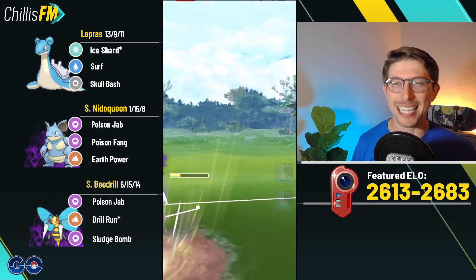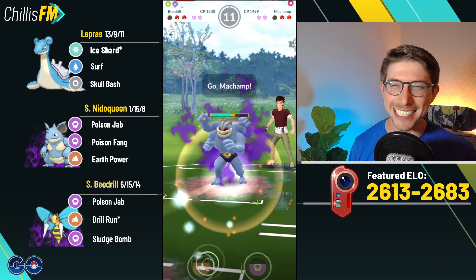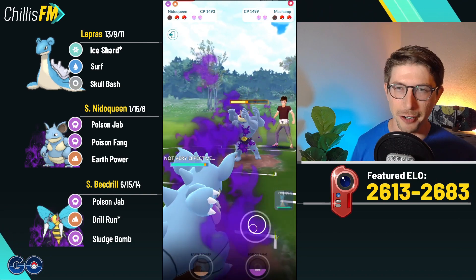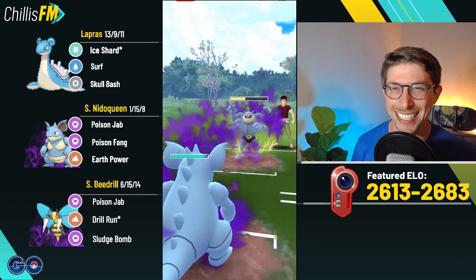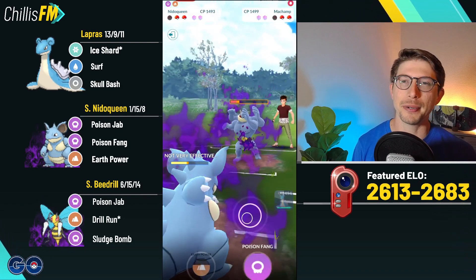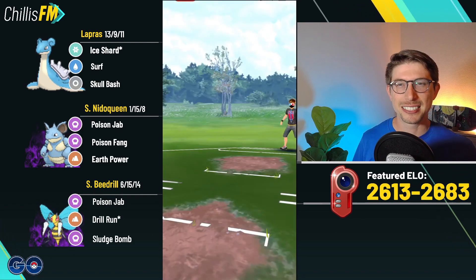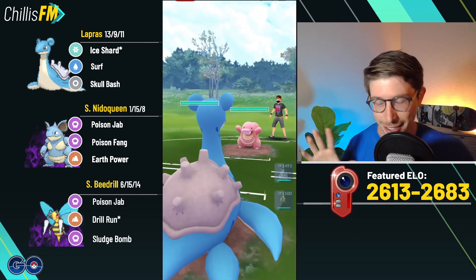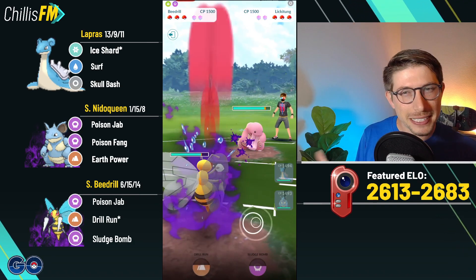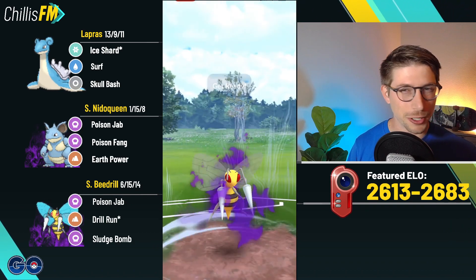This third battle is at a different ELO range, but we have acquired our target — there it is, the Pidgeot. We go for the Sludge Bomb. You can see these Poison Traps are doing quite a bit of damage — they don't know about it. We take out the Pidgeot with Shadow Beedrill, regain the switch, and now we get our Needle Queen aligned with Shadow Machamp. This team is working perfectly — exactly what I designed it to do. We no-shield; if it's Payback so be it, but it's Rock Slide. We get a nice farm down and they have no way to clear the debuff — third top left.